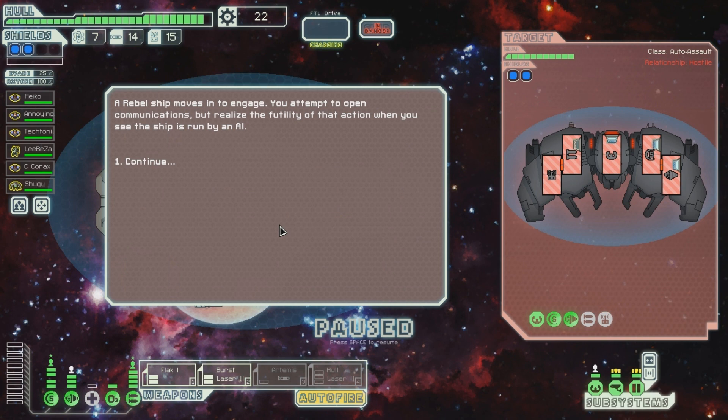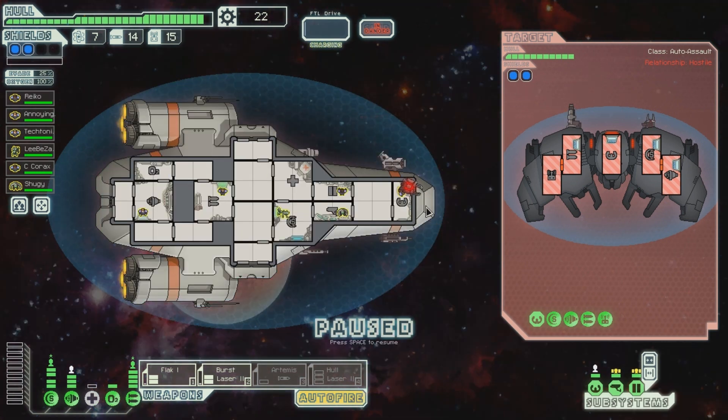A rebel ship moves in to engage. You attempt to open communications, but realize the futility of the action when you see the ship is run by an AI. Again, one of these things - I hate these. Oh bloody hell, he's got two halberd-type beams and one of these.